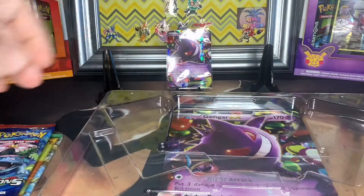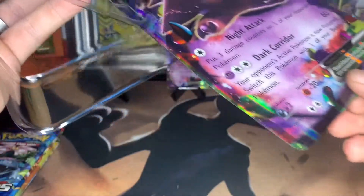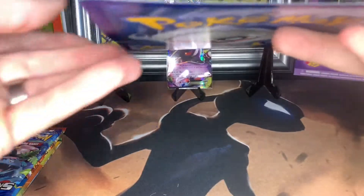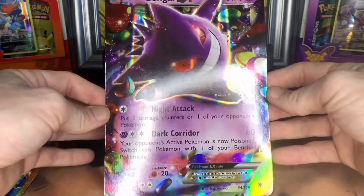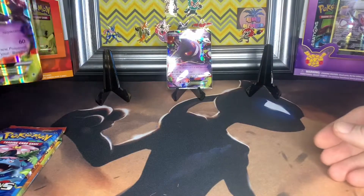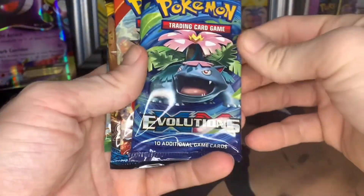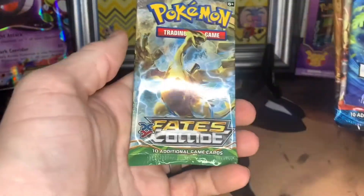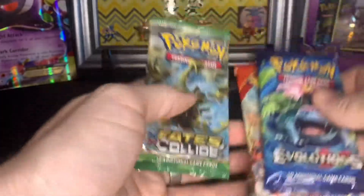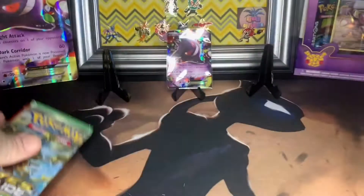I'm going to be pulling something good out here. Let's see — this one's worked a little, but that's okay, Gengar, you're still my favorite. Let's go ahead and put him in front. So we have our Evolutions XY, Primal Clash XY, Sun and Moon, and Fates Collide — XY heavy in there. Let's do Sun and Moon first.